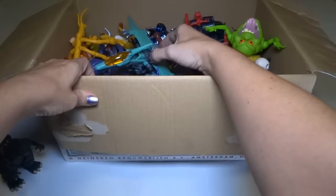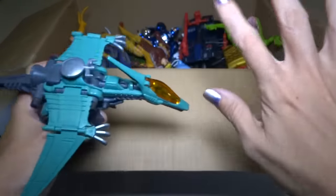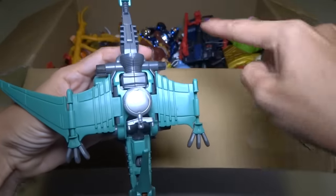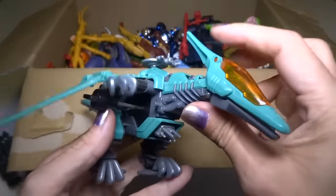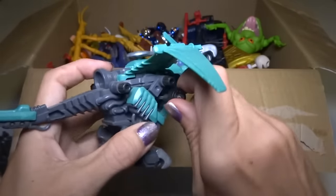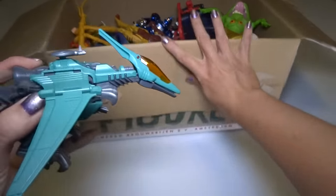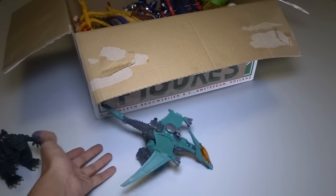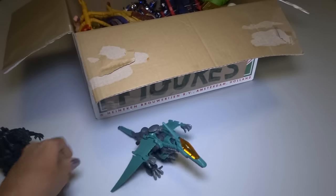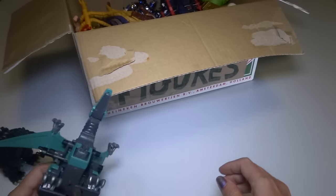Okay, let's see what else we got in here. This is a Zoids — I don't know any of the Zoids names except for the Liger Zero and stuff. I'm sure the wing is probably in there somewhere. This one I think winds up. Let's wind him up a lot and see if he'll walk. Oh, stand up. He's supposed to walk — oh, there we go. Pretty cool. You should probably stop making noise now.